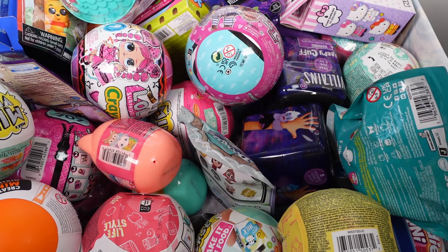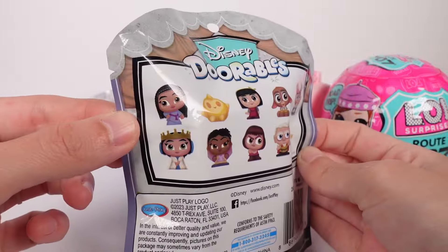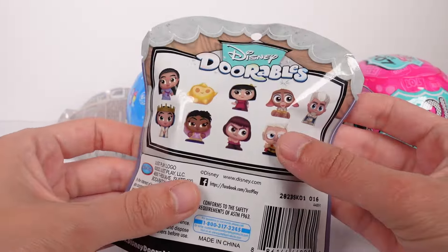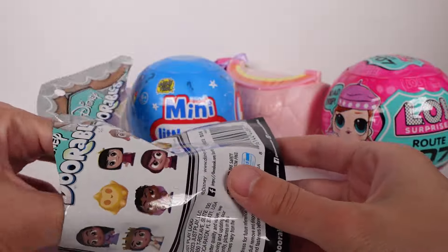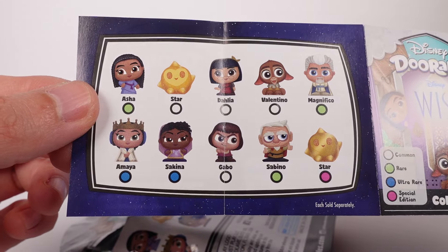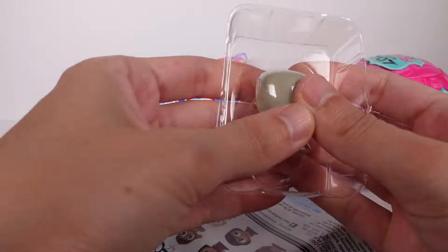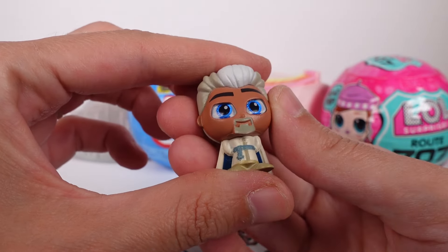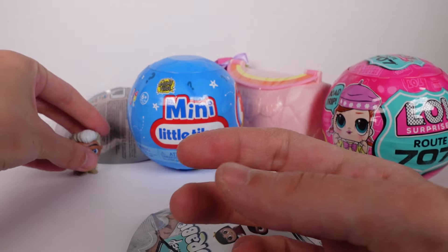Let's start by opening up the Disney Dorables Wish figure. This mini pack includes only one figure, and here are all the characters we can collect. There's common, rare, ultra rare, and special edition. Let's open our friend — oh my gosh, it's Magnifico and he IS a rare! He's the villain from Wish. I adored that movie — watched it three times. This one's actually painted really nicely, very impressed!